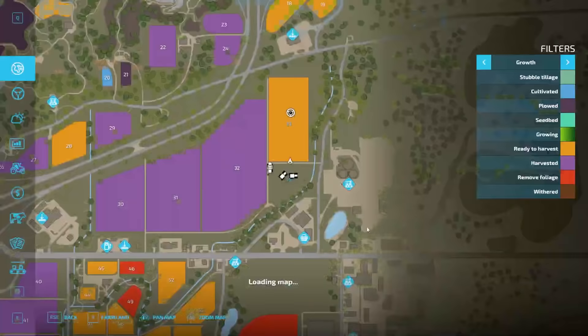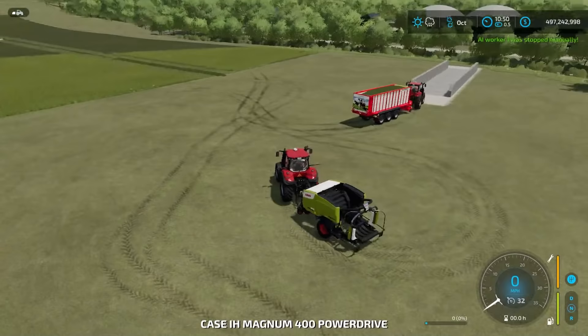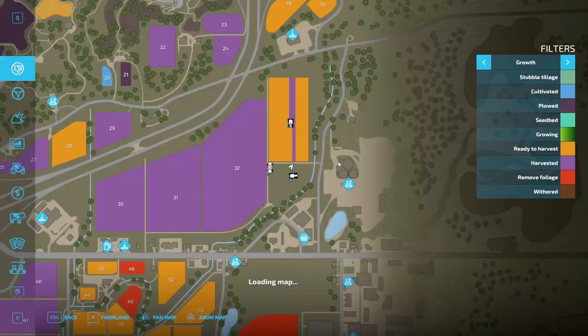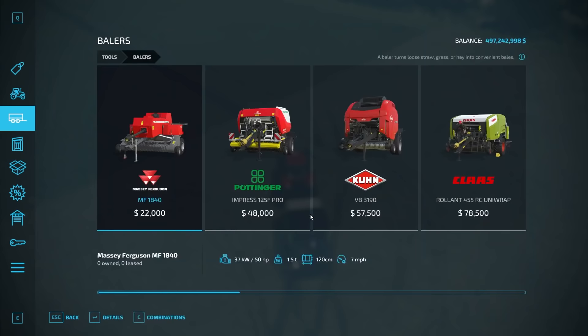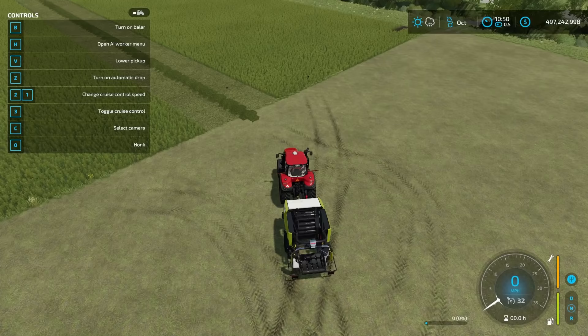Let's hop into our tractor with the baler-wrapper combo. If we open the help menu in the upper left-hand corner, this particular one only does 125 centimeter bales. If you choose a model that does 125 to 180 centimeter bales, note the wrapping icon — it will only wrap 125 to 150 centimeter bales. So don't select 180 centimeter bales and expect them to get wrapped.